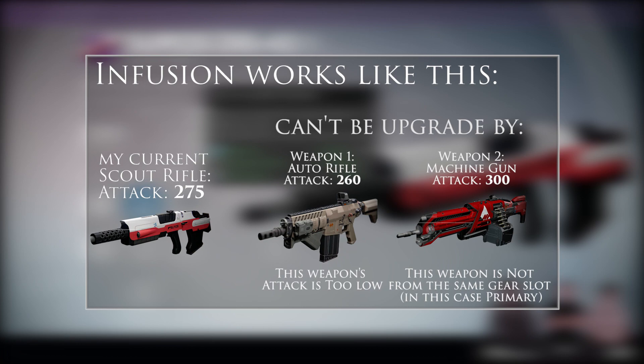The weapon or armor you're upgrading must be infused with items from the same slot. For example, a hand cannon can only be upgraded using other primary weapons — auto rifles, pulse rifles, scout rifles, or hand cannons. Similarly, a rocket launcher or sword can only be infused with other rocket launchers, swords, and heavy machine guns.